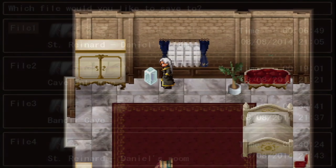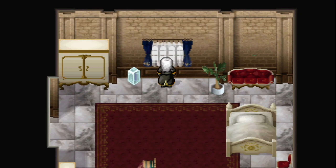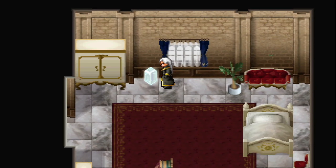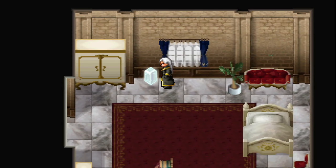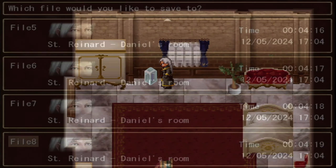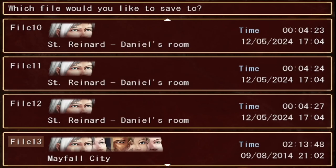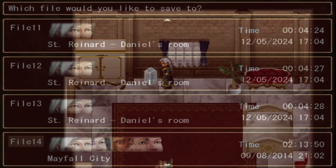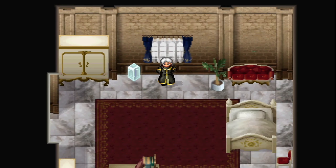Let's save over the files. We'll save over file one, file two, file three, file four... How many files are there? Twelve. The play time was only about an hour or two on the old save. Can I open anything? X brings up the menu. Let's see — this is our main character, Daniel, at level one. His weapon is the Seraphim. Nice.